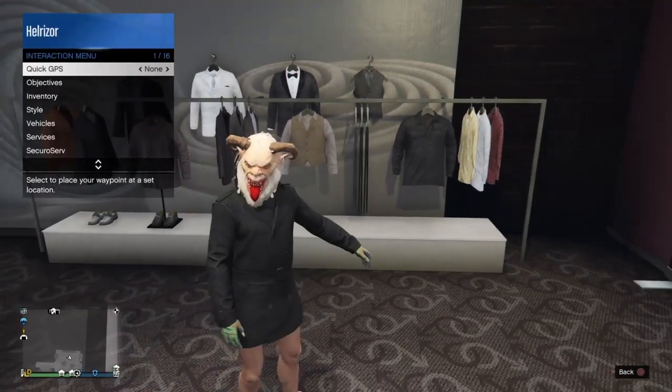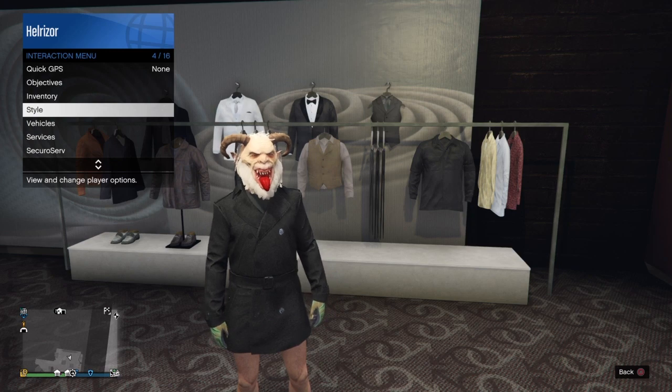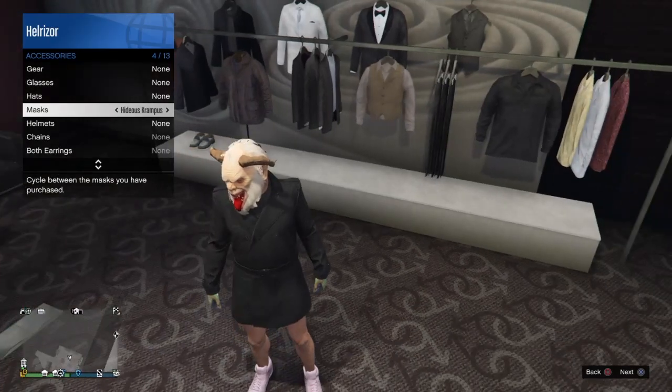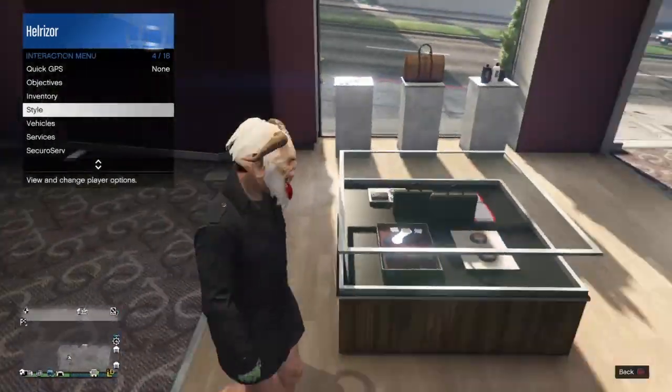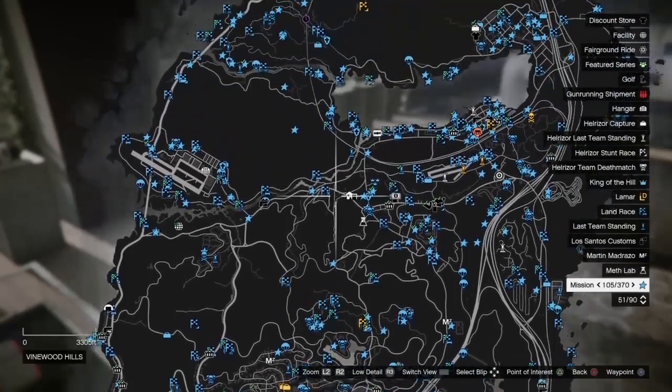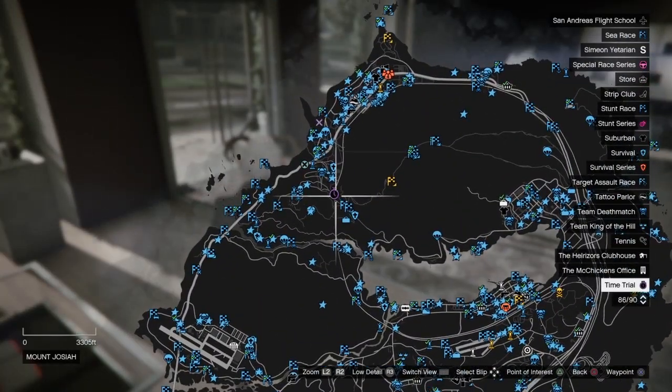Now we just need to go ahead and put on the mask, so we're gonna go down in the accessories and equip your Krampus mask or your red stocking mask. Once your outfit looks like mine, we're just gonna find this week's time trial, which is all the way up here.